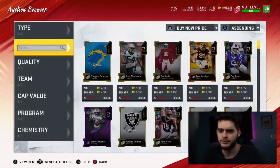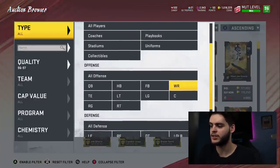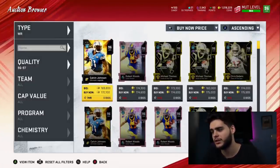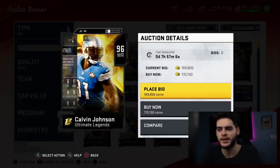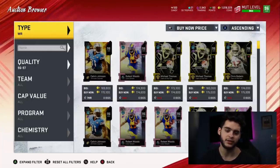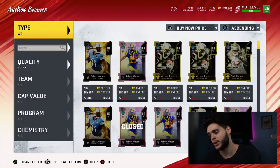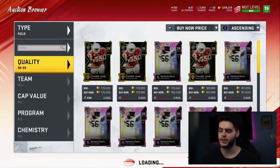Coming in at number 10 on the list — until he gets outdone, he still has to be on here for the greatest speed, height, catch-in-traffic combo we have in Madden. At 170k, which is a steal, Calvin Johnson — you just can't compete with that route running, that speed, that catching, that jumping, that height, all in one body, and that strength. Having a 79 strength wide receiver, you can't compete with that. Chem'd up, powered up, and still the best wide receiver probably in the game right now.